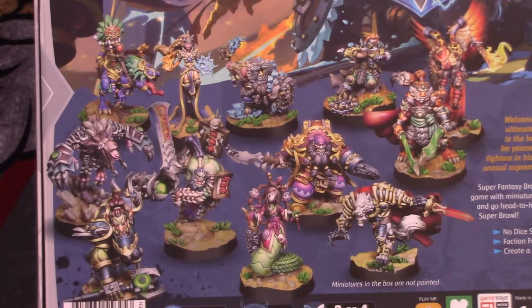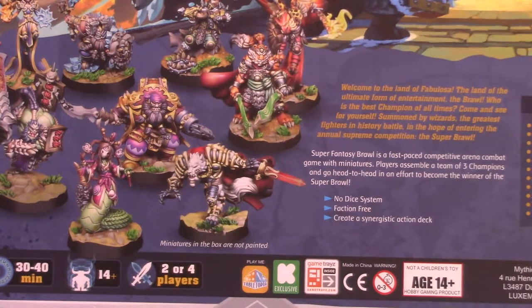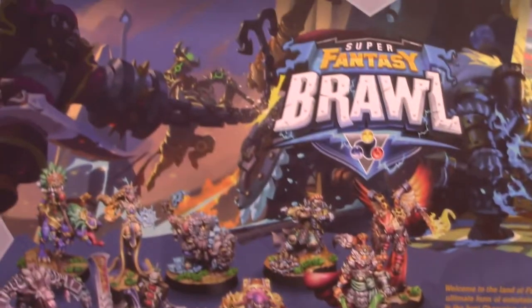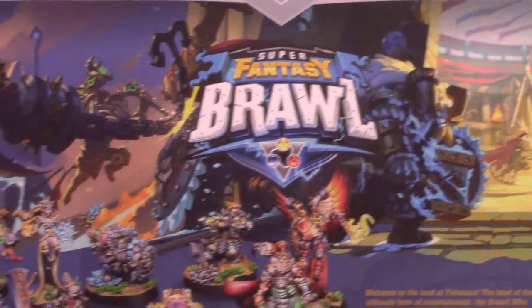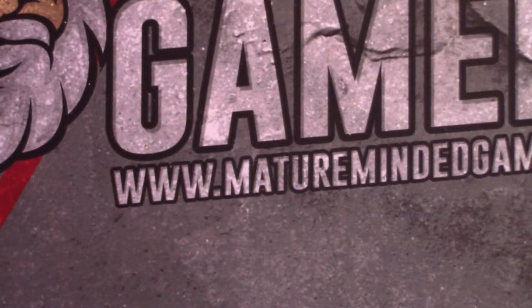Wow — now they do not come painted like that, but man, I can't wait to get my paint on with these characters. Again, you play this on Tabletopia — two to four players, 30 to 40 minutes, ages 14 and up. It says: welcome to the land of Fabulosa, the land of the ultimate form of entertainment — the Brawl. Who is the best champion of all times? Summoned by wizards, the greatest fighters in history battle in the hope of entering the annual supreme competition — the Super Brawl. The art and character design is just fantastic.